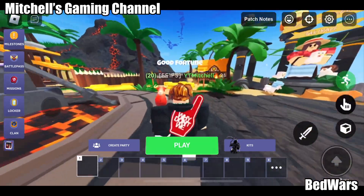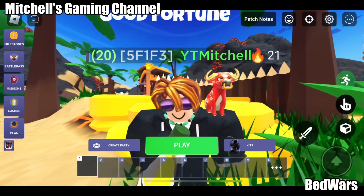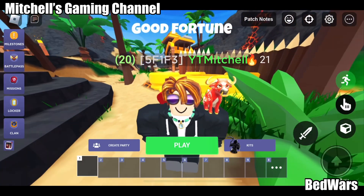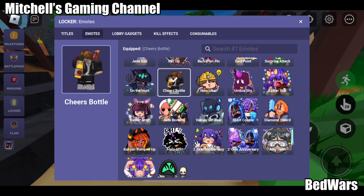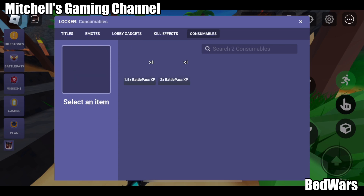Sometimes you get bad stuff like emotes — like this is a last battle pass one. You can go into the locker and change your tiles. There are emotes, moving emotes, lobby gadgets, cool effects, and some consumables — I'll ask my friend about that word later. You can also see what you have, like battle pass XP boosts and kit rental tickets, and how many you have.